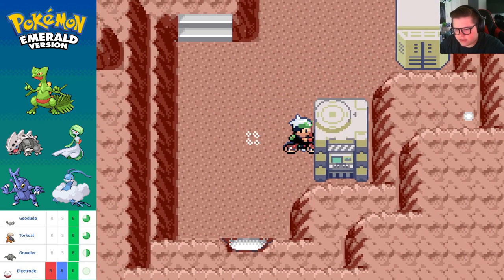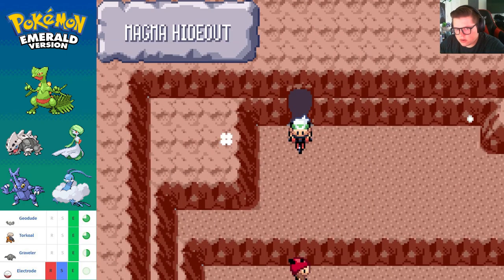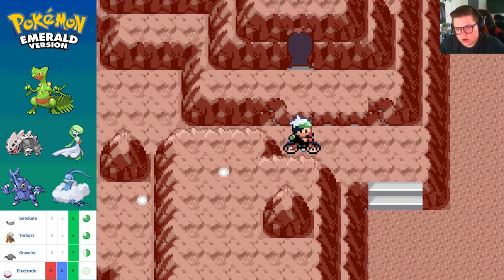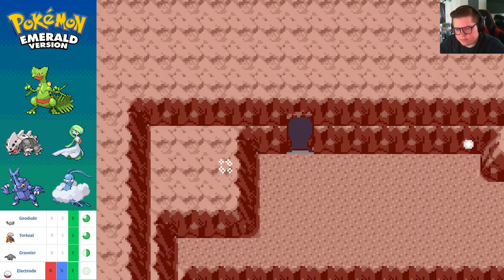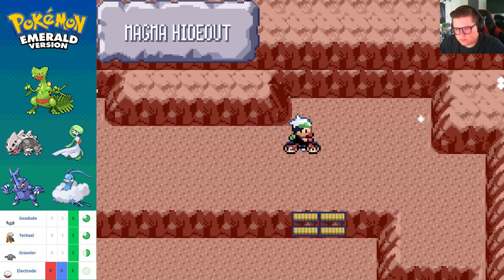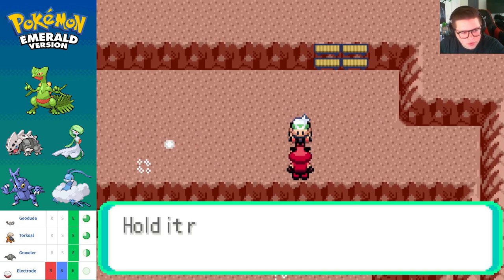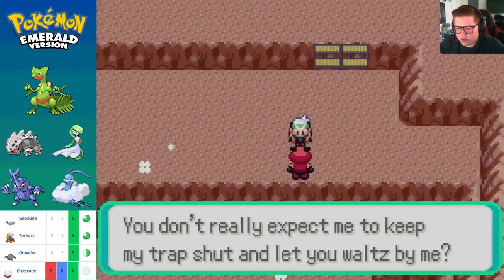All right, what's over here? Let's go there after. There is nothing over here. Alright, seems like we gotta go through a few battles. There's a grunt — 'You don't really expect me to keep my trap shut and let you waltz by me?' Honestly I was kind of hoping you would, but all right.